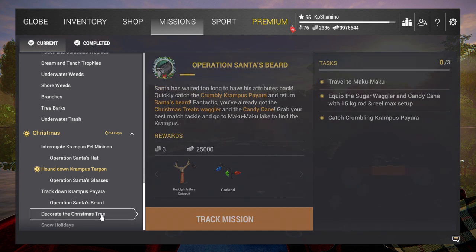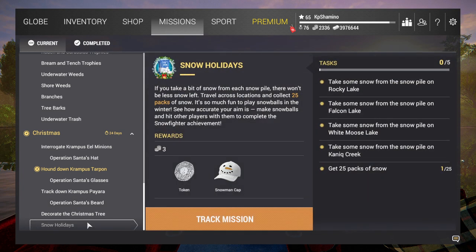There's also the tree decoration quest, but you get all the decoration items from the previous quests so you can't do it first. Then there's the Snow Holidays mission — I think this is a repeatable one, similar to something we had in Halloween. You need to go to certain areas, collect packs of snow, and you get a token and a snowman cap. This is for players who aren't going to spend bait coins or real money on tokens.